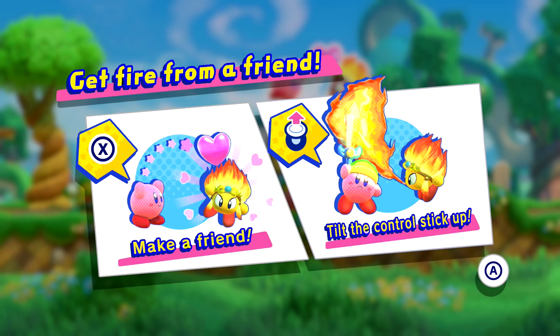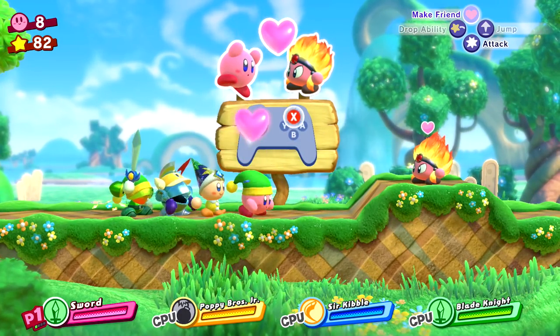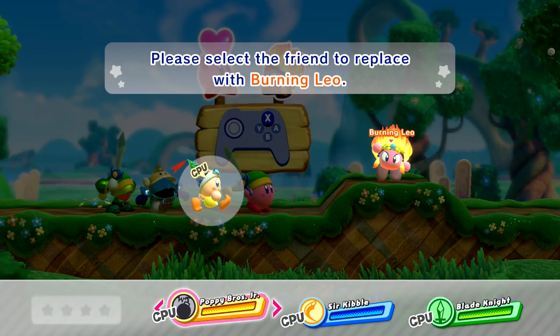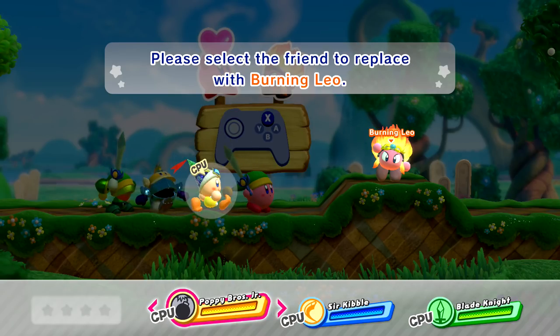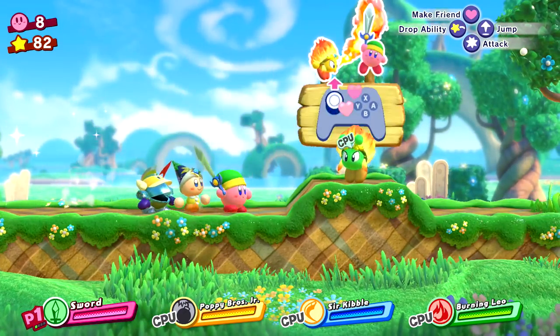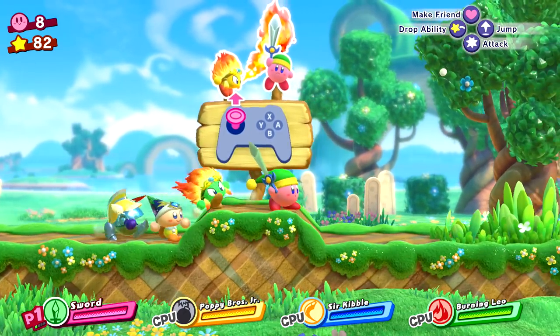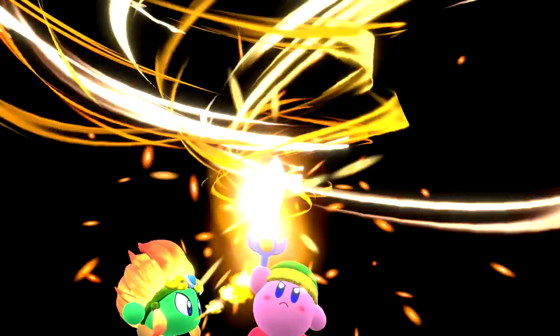Make a friend! Tilt the control stick up. We have Poppy Bros Jr., Sir Kibble, and Blade Knight. Since we already have the sword ability, we don't need another sword ability person. Oh, this is how we combine abilities — look at this!